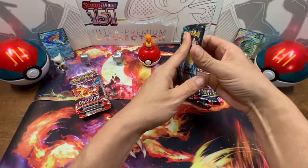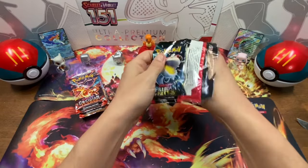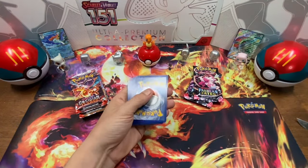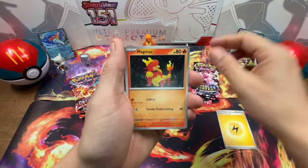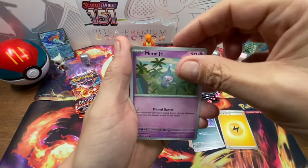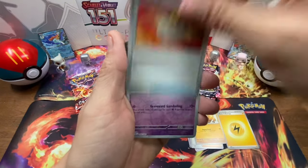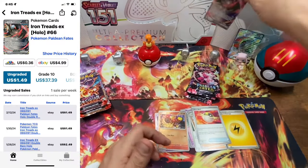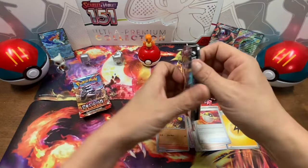Let's start with the first pack from Paldian Fates. So here we go — first pack is ready, code card is out, first come first serve. We've got Magmar, Fido, Haunter, Mr. Mime, Clive, Prime Ape, Prime Ultra Ball, Grivard Reverse Holo, Charcadette Reverse Holo, and Iron Treads. Boom! We got Iron Treads EX in the Iron Treads box. That was awesome.